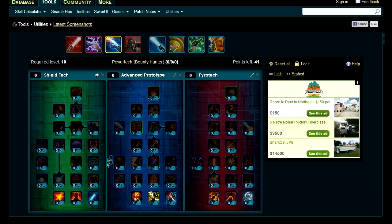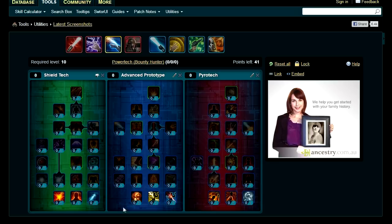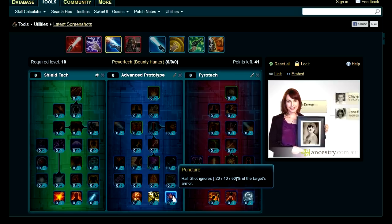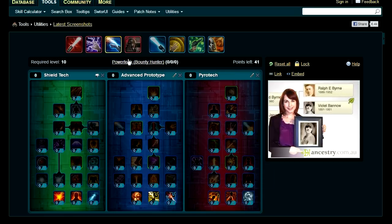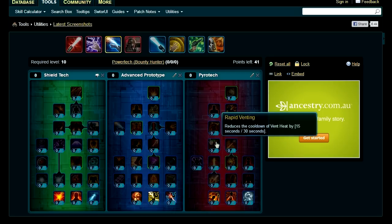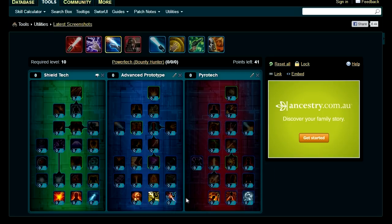Just having a Powertech with a shield will give a bit of mitigation, so we'll spec mainly into damage. The main ability we're focusing on is Rail Shot. Rail Shot works well for the Mercenary too, but with the Powertech I focus on fire damage and Rail Shot to try and maximize the amount of damage you can do.